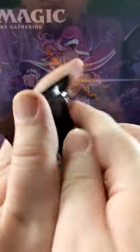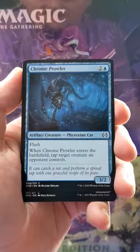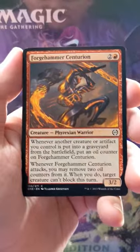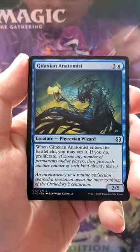Back again with the Phyrexia All Will Be One draft booster pack, let's get into it. The pack is really coming apart here — we're just gonna tear that into little pieces apparently. Sometimes the pack opens nicely and sometimes not so much.